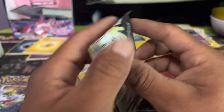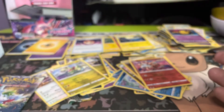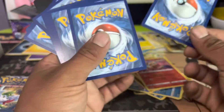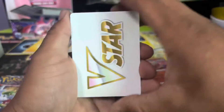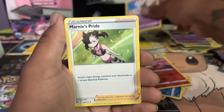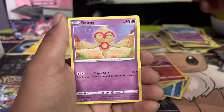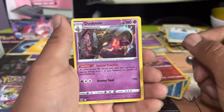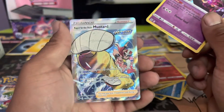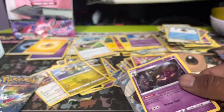The luck has not been bueno, guys. We got two Brilliant Stars packs — let's hope we get some sauce out of these. Four from the back, one to the front. We have a V-Star Marker, Fresh Water, Sigilyph, Marnie's Pride, Chimecho, Chimchar, Minccino, Ball Guy, Snorunt — and oh, Rapid Strike Style Mustard! Okay, double banger back-to-back — not bad!